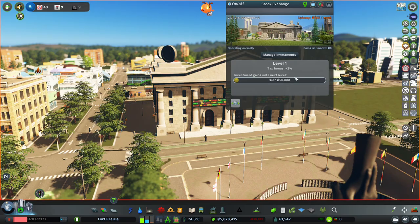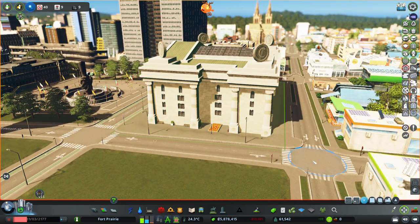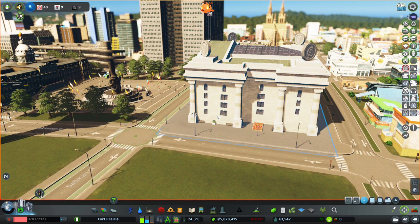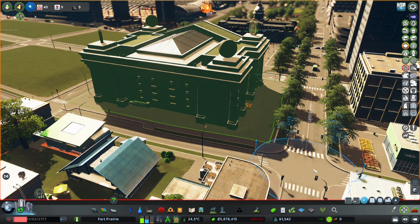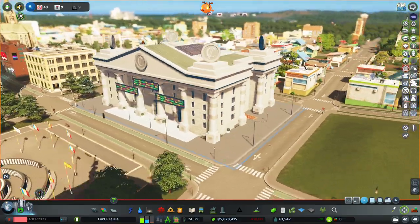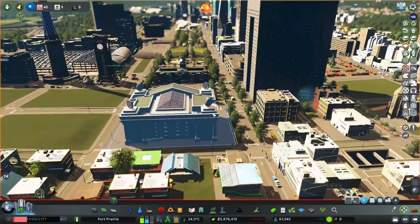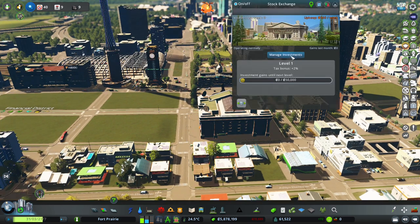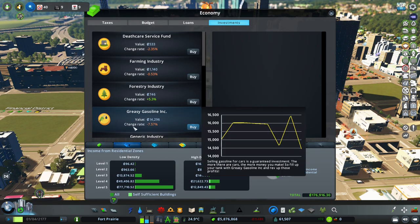We have our stock exchange and it looks really cool. We should probably level out the streets to the surrounding building height, since this is a pretty primary building. We can see all the cool details of the asset like the flowers. Now that it's in place, we can do some investments.